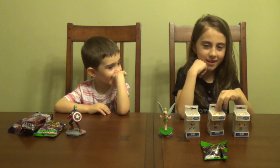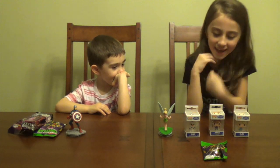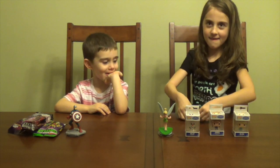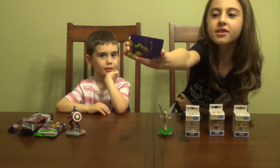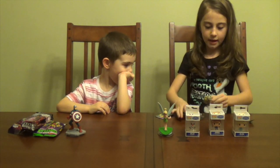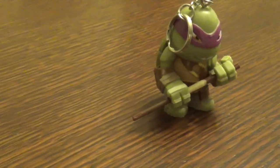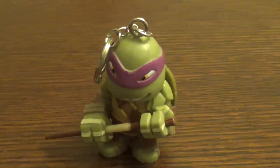Anna's your favorite in the movie? Olaf looks pretty cool too. All right, so we're gonna do Tay Tay first — go ahead and open up your Ninja Turtle blind bag and see what we've got. Oh, a 3D piece card! And Donatello — wow, that's cool, it's a keychain!